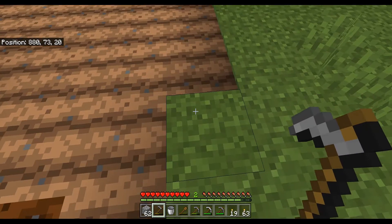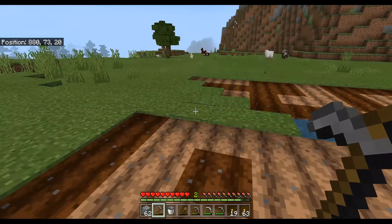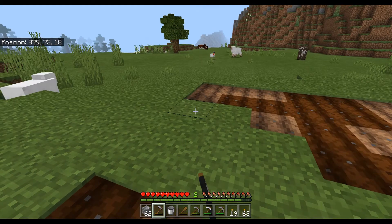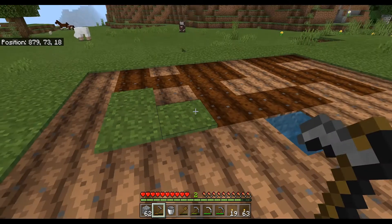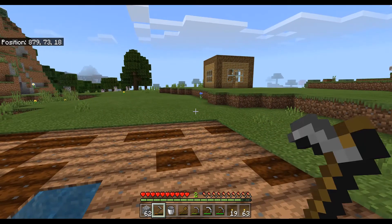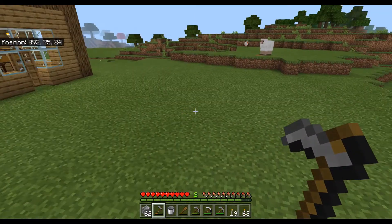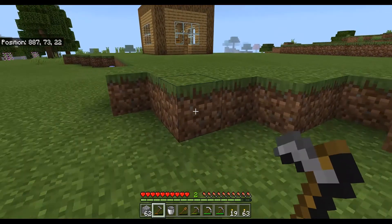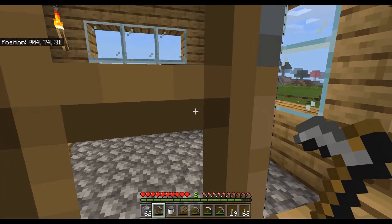I've figured out how to make concrete and I'm going to make myself a mansion. It will take a long time — I need bone meal and white dye, which is different from bone meal. I need one piece of bone meal in the middle of the crafting table, four pieces of sand, and four pieces of gravel. Since I'm in the middle of nowhere there's barely any gravel, so it's going to take a very long time.